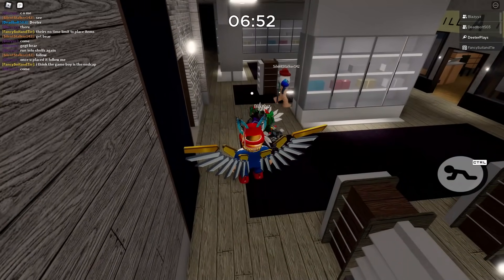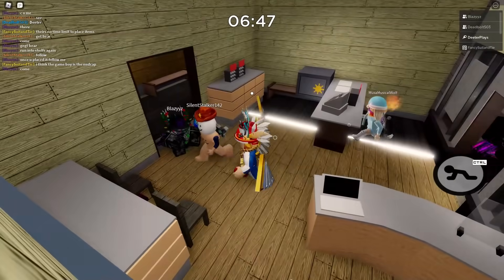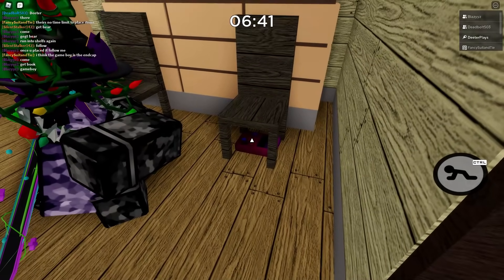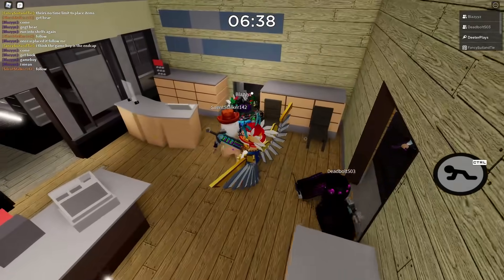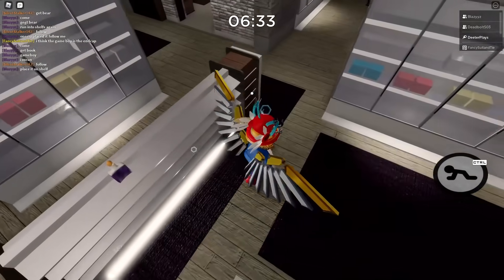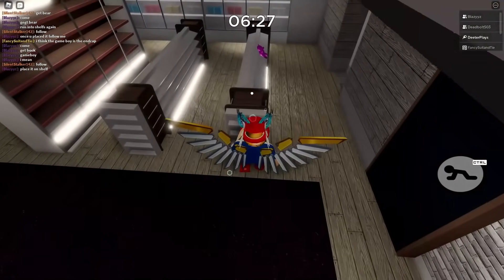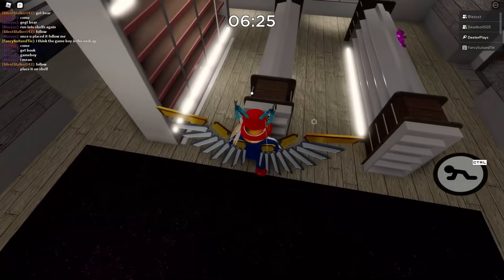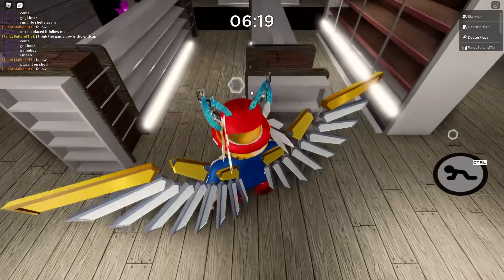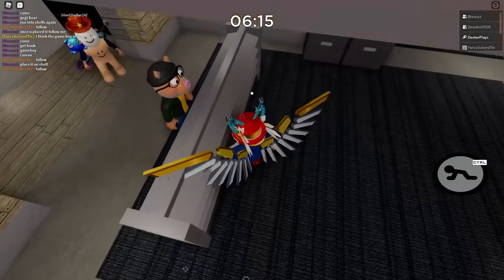We've got one more item to worry about: the little game console. Go here — the gorilla is right here — and under this little chair you're going to find a little Game Boy console. This is going to go on one of the end caps of these shelves. Just keep going through the end caps. It seems like the locations are random and not always the same. Just keep walking into those end caps and clicking, and eventually you will find the right place to put it.